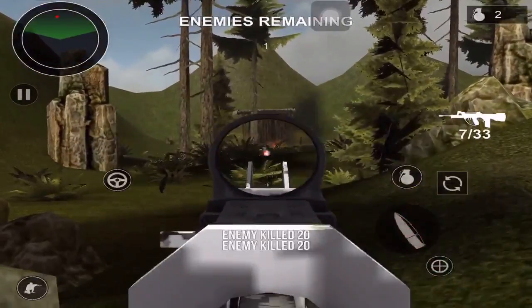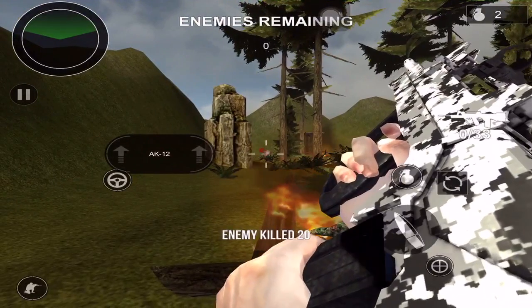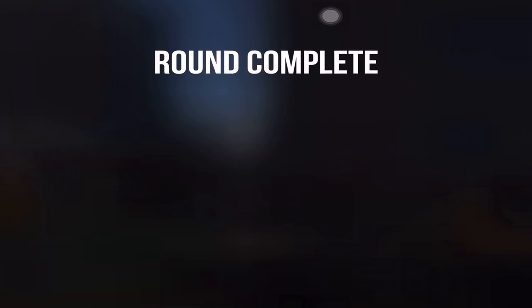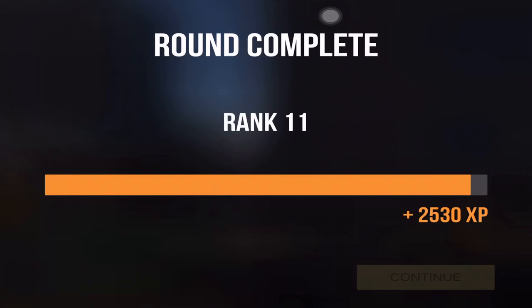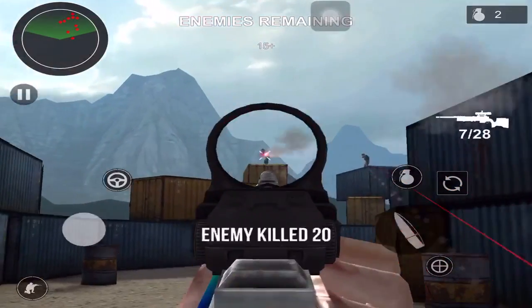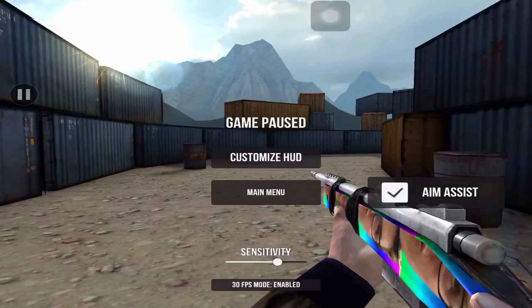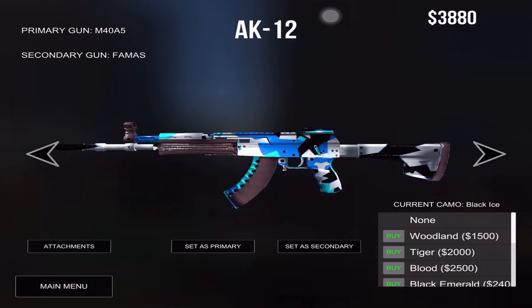If you haven't tried out the FAMAS, give it a try — because iron sights on this gun are kind of bad and I don't enjoy using it with iron sights. But with red dot sight I love this gun. I'm going to get a quick scope on these guys — there we go. I'm gonna back out, but if you haven't tried it, just put red dot sight on it, trust me, it is good.